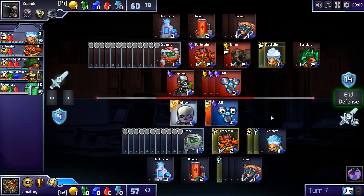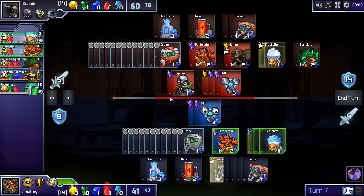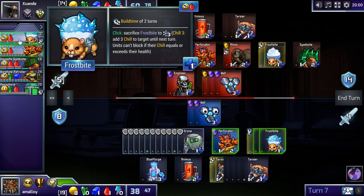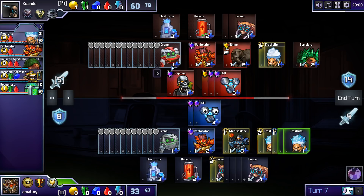He attacked for three — very exciting. So here, he wants to attack for four. Well, four is fine — I just lose the Perforator. If he attacks for five, that's fine. Only if he attacks for three am I inconvenienced, which would mean holding both of these back, which I don't think he really wants to do.